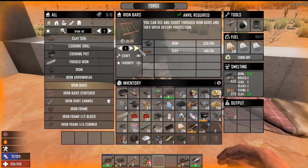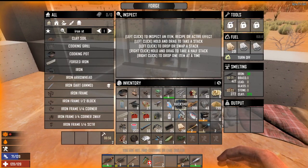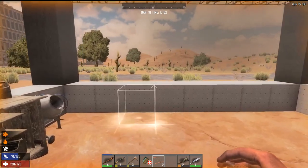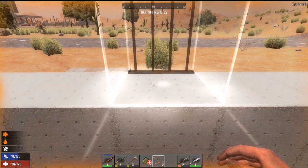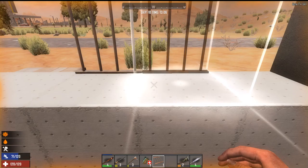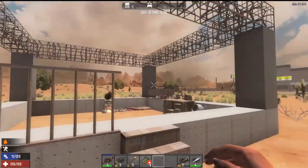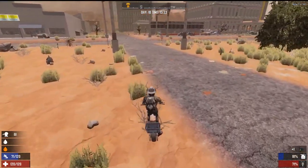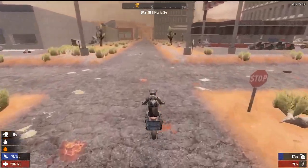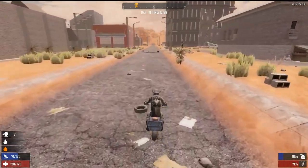Here we go — iron bars, like that. It's perfect. If we can shoot out, they can't shoot in. Let's go get this loot drop — hopefully there's something good in it. Maybe. Lately all I've been getting in loot drops is food and a little bit of ammo.